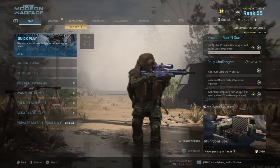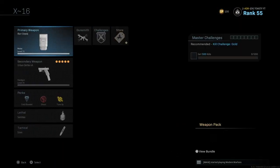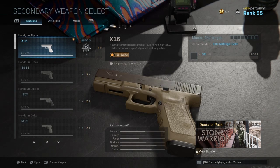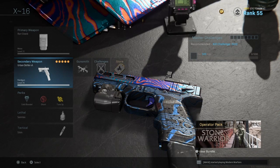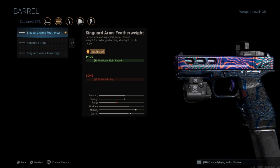Today I'm going to be going into the X16 class setup as well as some tips and tricks. The X16 is one of my favorite pistols — most people don't like it for some reason, but I was a really big fan of it. My setup is mostly focused on aim down sight speed because I play hardcore, so you can get your sights up as quickly as possible and get that kill, since with most pistols it's going to be a one-shot anyway.